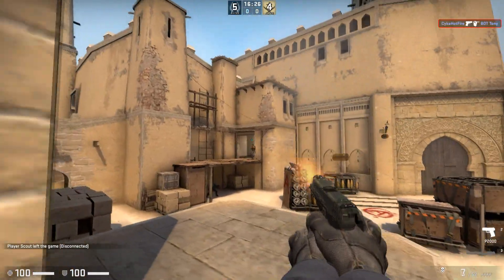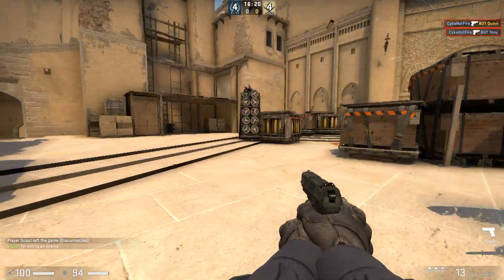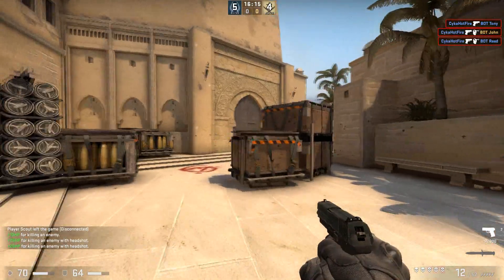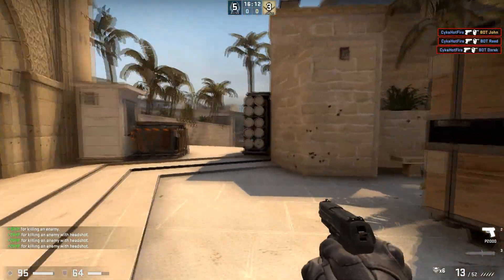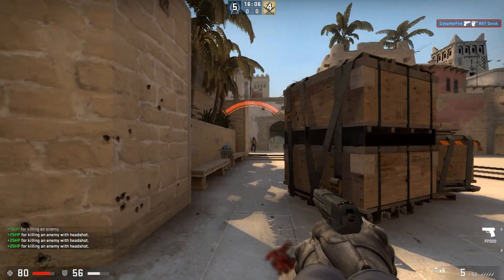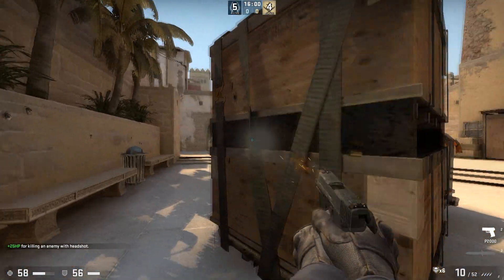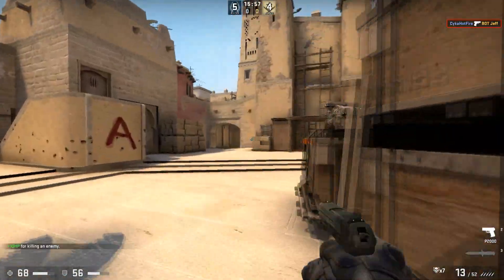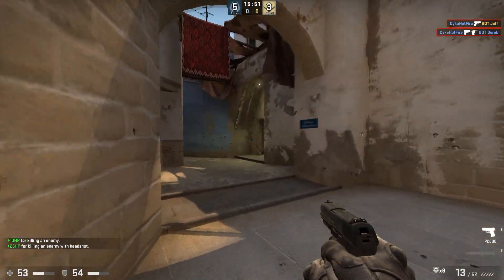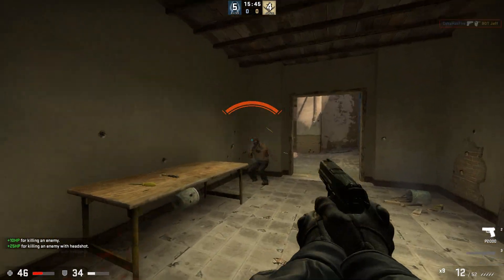So the only real advantage of the USP over the P2000 is a meter or two of accuracy — meaning the P2000 is pretty underrated. Having a silenced weapon on pistol rounds really isn't that useful because you're most likely going to be getting rushed by glocks and taking close range fights, so a silencer won't make a big difference. With the P2K, an extra bullet can definitely save your life, and even at long range, a meter or two of accuracy really shouldn't affect it that much. In conclusion, the P2000 is pretty much better than the USP in practically every sense except accuracy — and getting double the bullets plus one more in the magazine is a pretty fair trade-off.